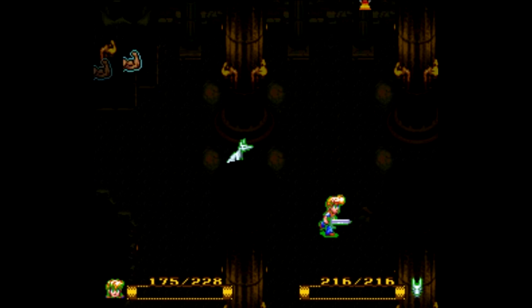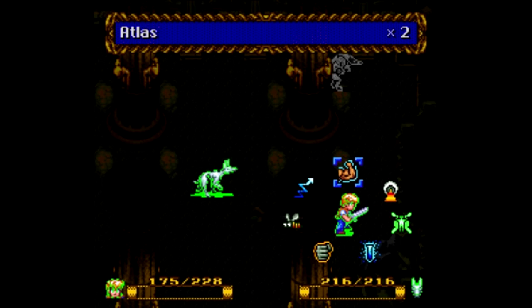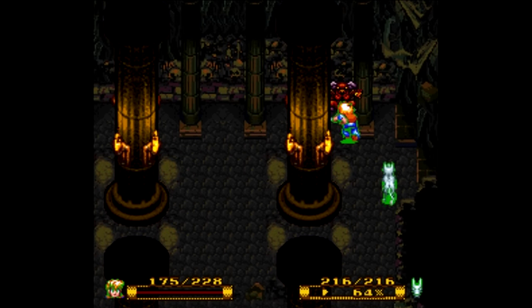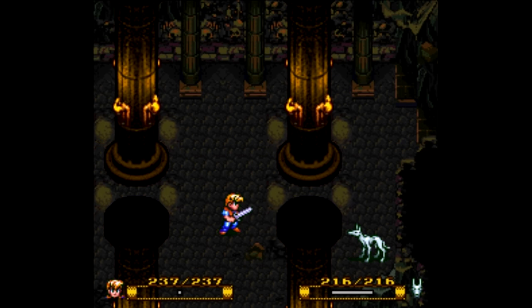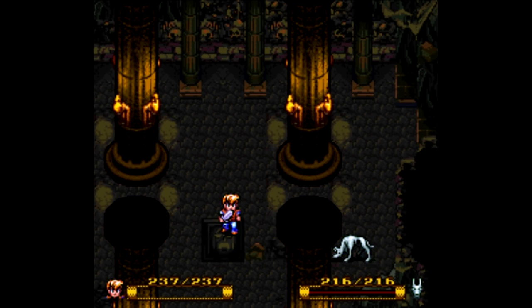I'm not even going to bother with Atlas — I want to save my amulets. I should probably make the dog actually attack. Wow, that didn't deal much damage — oh well. Get him, boy! Yeah, I don't even need Atlas for this guy — he's actually not that tough. And what do we get? Opened up another door there.